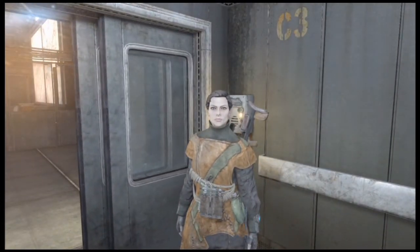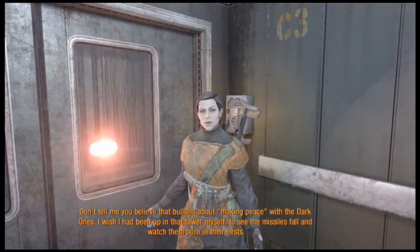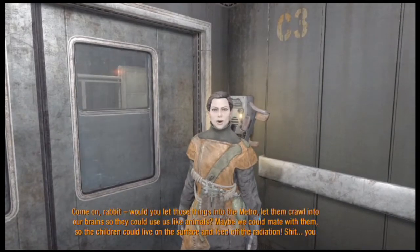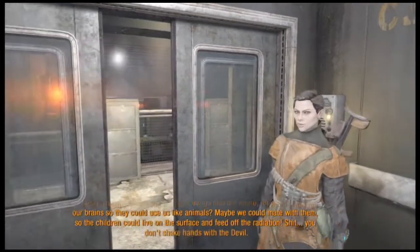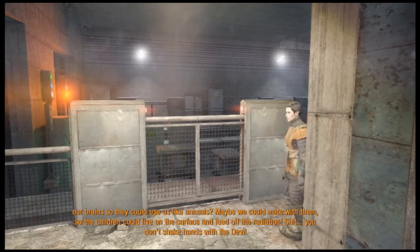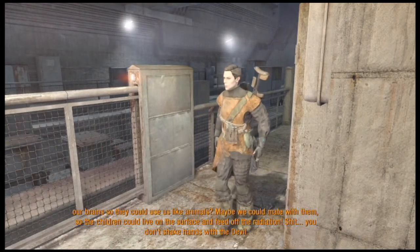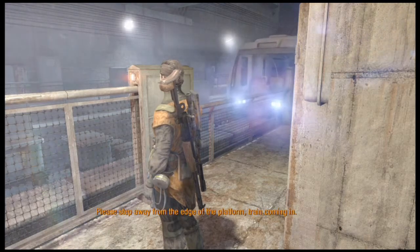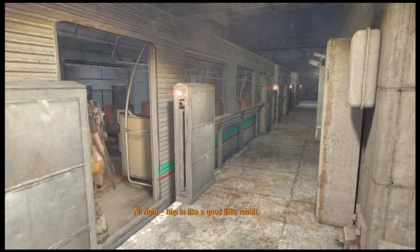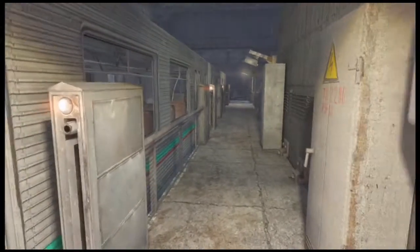Don't tell me you believe that bullshit about making peace with the Dark Ones. I wish I had been up in that tower myself to see the missiles fall and watch them burn in their nests. Come on, Rabbit. Would you let those things into the Metro? Let them crawl into our brains so they could use us like animals? Maybe we could mate with them so the children could live on the surface and feed off the radiation. You don't shake hands with the devil. Please step away from the edge of the platform, train coming in. This is the train — the monorail or whatever — that I believe we took near the end of the last game.